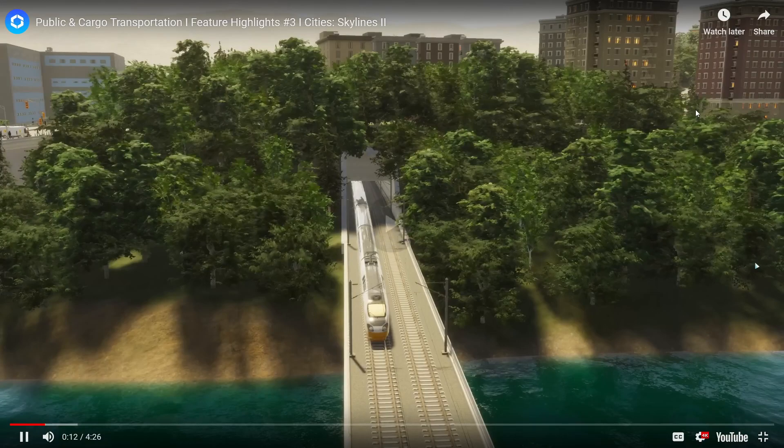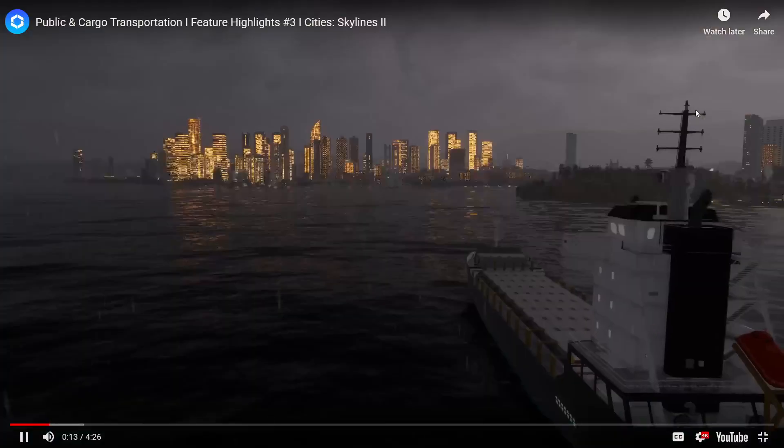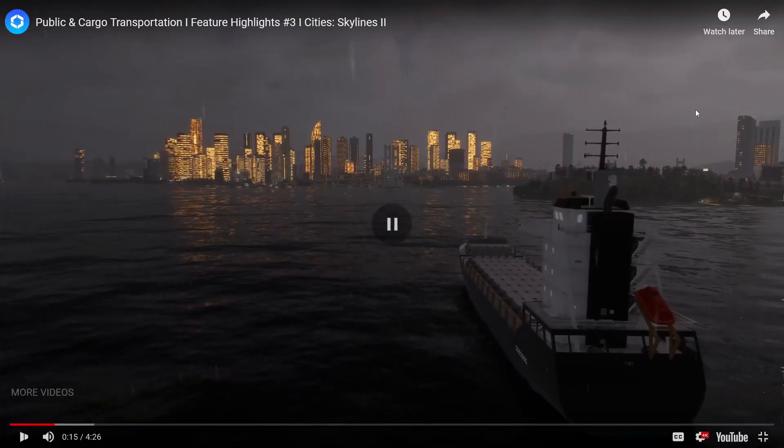We haven't gotten there yet, but look at this monorail or train system. That's a beautiful-looking cargo ship with a little lifeboat on the back. Look at the skyline in the distance — nice bridges. All these video clips are taken from the same map that someone designed and built within the game. So a lot of clips, a lot of things are the same — like the double suspension bridge back here. They're showing different things from the same footage, which is awesome.